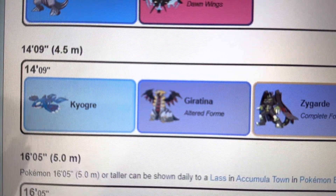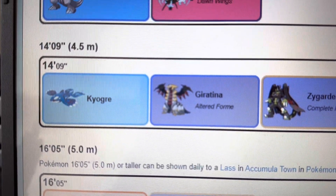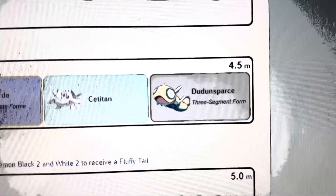And then you get to 4.5 meters with the big colossal Pokémon — you got your Kyogre, you got your Giratina, you got your Dondozo.